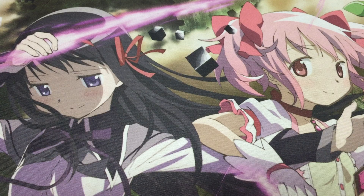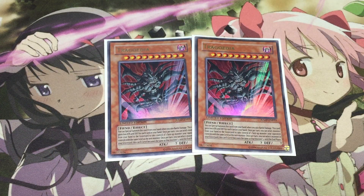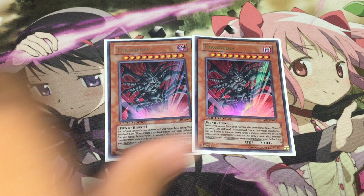Next we go into our handtraps, starting off with double Trigodia. We have Trigodia in here to act as a play elongator and to just keep us going through our plays, as Trigodia has the effect to manipulate its level. Usually to go into our combos we will need to have at least one level three on board alongside our Anjelly to do any sort of combo. So we have Trigodia because we can possibly manipulate it to a level three to act as another combo card alongside our Anjelly. So we do have the two Trigodia.